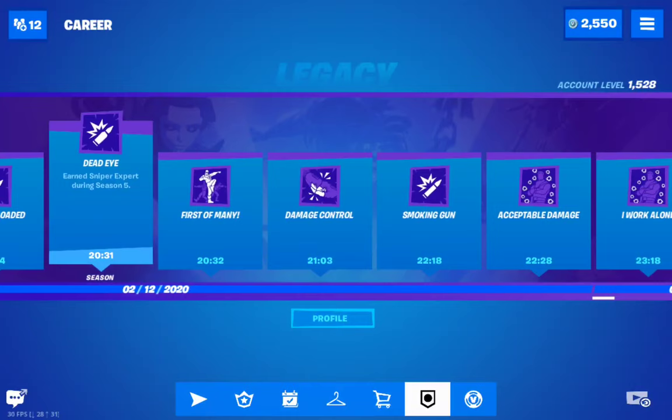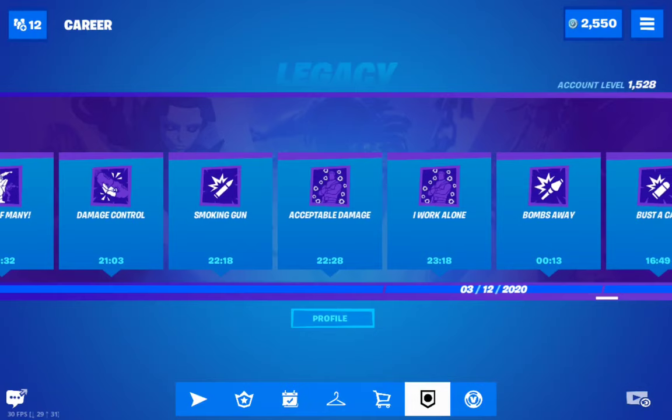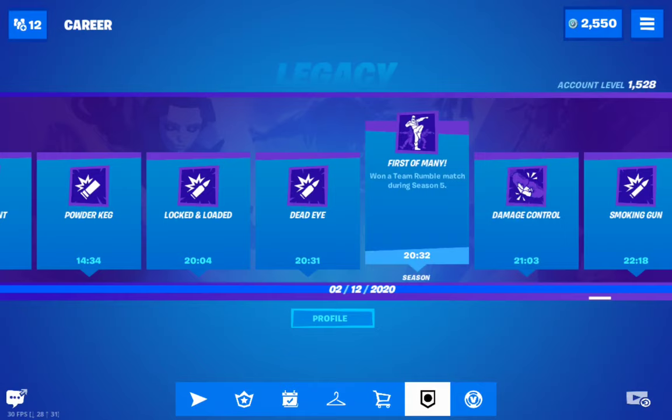Then we have 'Power Deck Lock and Load.' We also have 'Booster Keg' for the MG, 'Powder Keg' for the shotgun, and 'Pick Your Eye' for the pickaxe. This achievement is also not appearing for me — I tried twice in Team Rumble and also in normal matches. I think it's just a bug because in the other account it appears, which means it actually works.